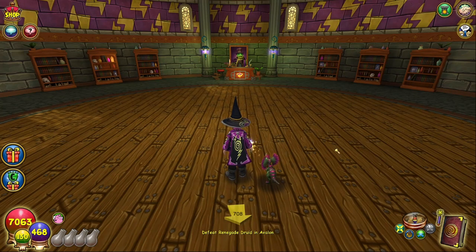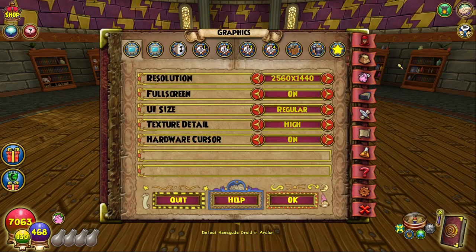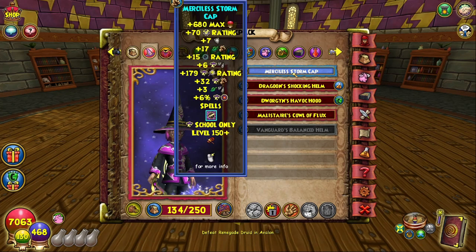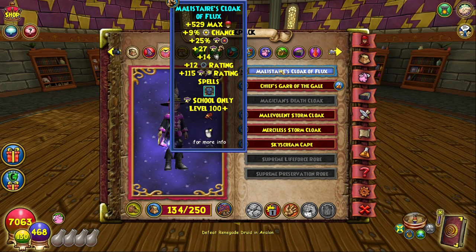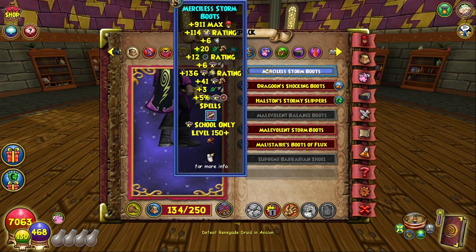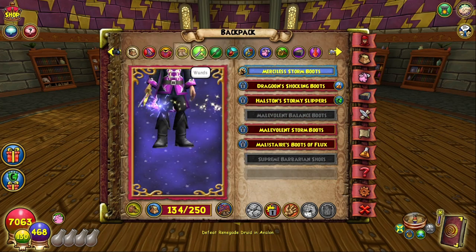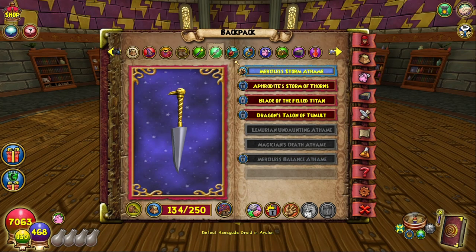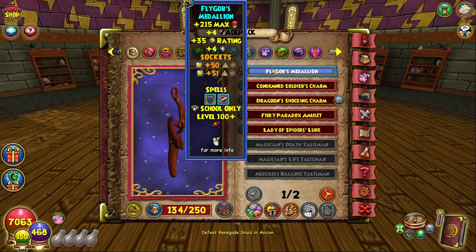Hey guys, welcome back! My storm wizard is finally completed — I got all the merciless gear that I needed and I'm really happy with the way he turned out. So I'll go ahead and get started with the first piece. We're going to start with Merciless Storm Cap, Malice robe, Merciless Storm Boots, and Merciless Storm Wand.